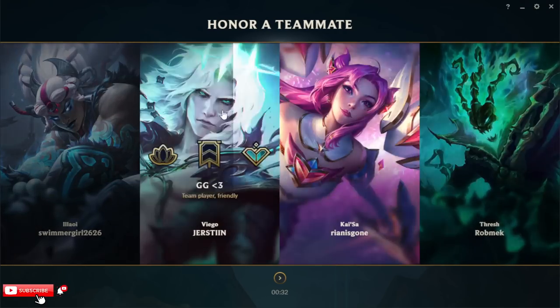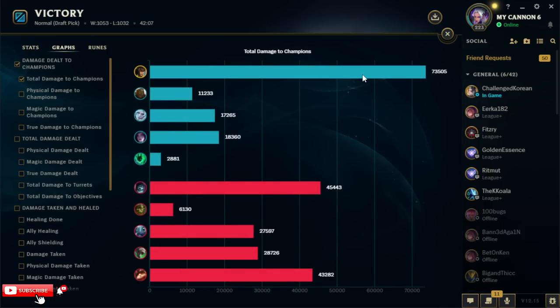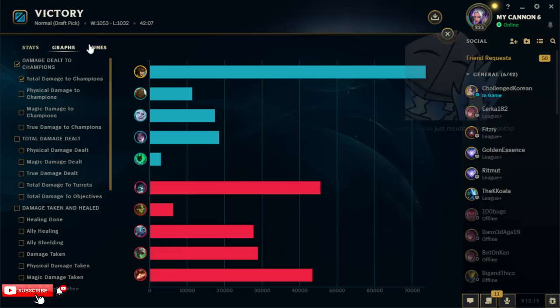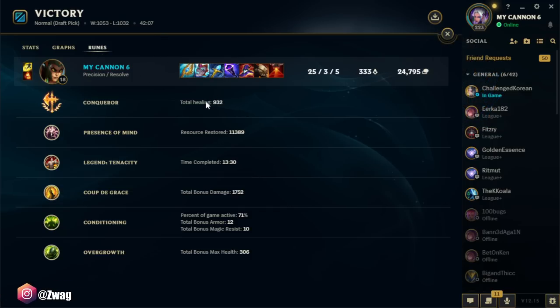I'm very experienced with Cassiopeia — I probably play her just as much as Xerath. I'll give it to Viego. Everybody had their ups and downs, but I was really scared of losing those inhibs early and we lost them late which is fine — we could still win. 73,000 damage. Conqueror healed us 932 — not a lot of healing but it gives us a lot of AP. Presence of Mind kept our mana up. Tenacity stopped the roots. Cut the Grass did 1752 — you can also take Last Stand. See you guys later, peace.